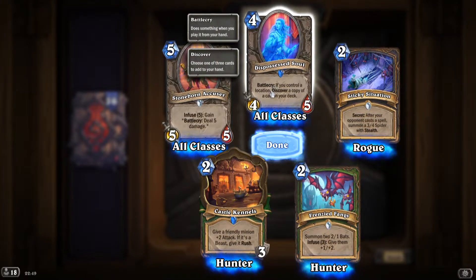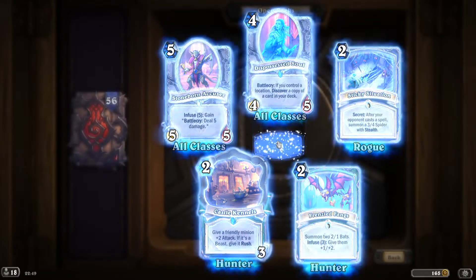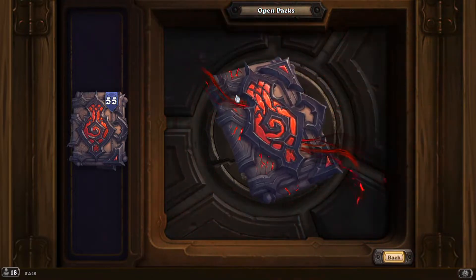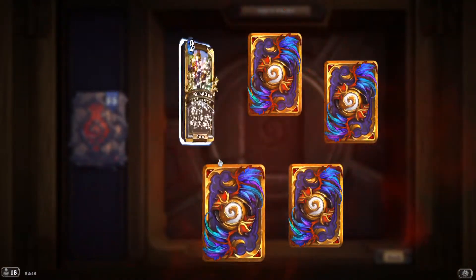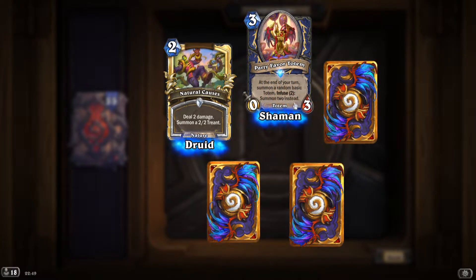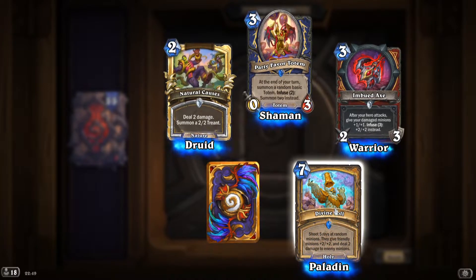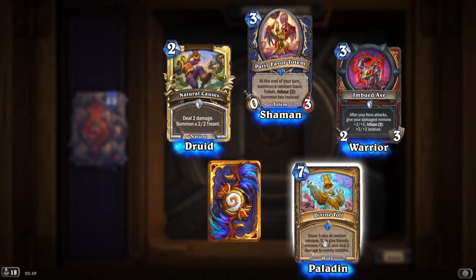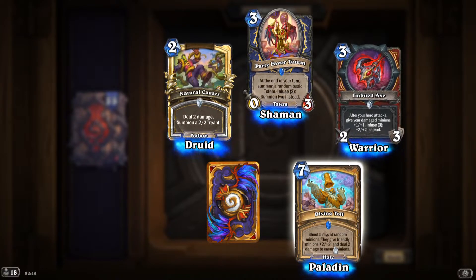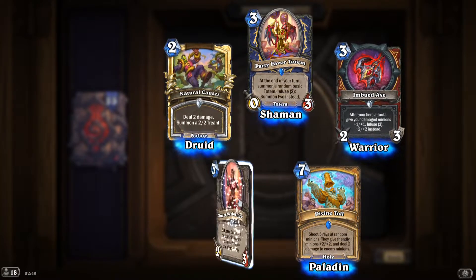'Dispossessed Soul': battlecry, if you control a location, discover a copy of a card in your deck. It costs only 4 for a 5/5, so it's a good card. Golden Common. 'Divine Toll': shoot 5 rays at random minions, give friendly minions +2/+2 and deal 2 damage to enemy minions — pretty good.